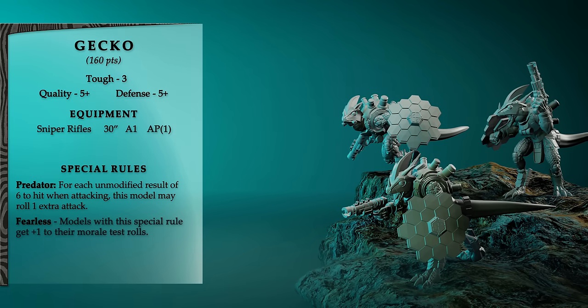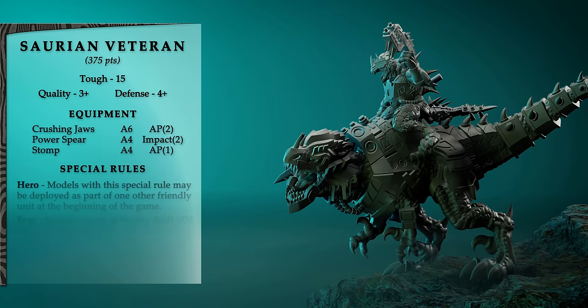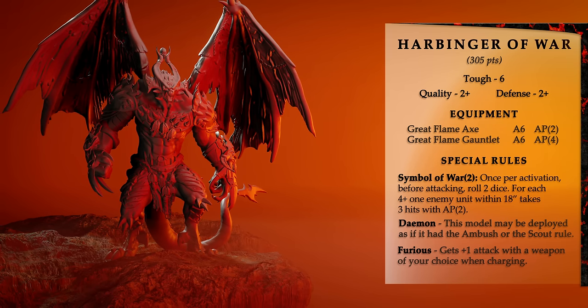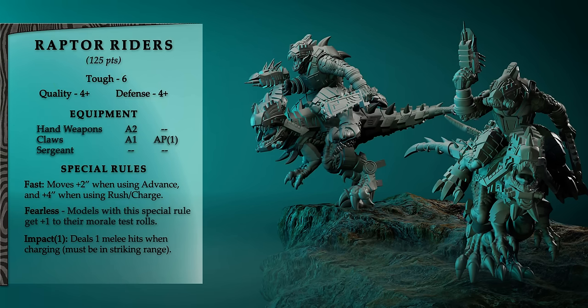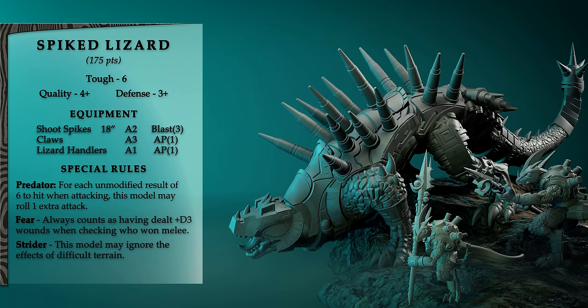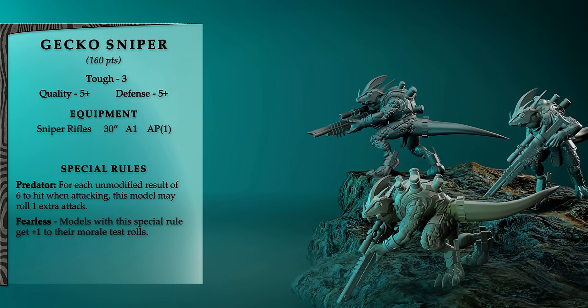Brent starts deployment with a unit of geckos with energy shields, then grabs a chariot cannon. He puts his leader on the table — a Saurian veteran on a Tyrannosaur. Dave deploys a unit of 10 blood warriors and attaches the great harbinger of war to them, both in ambush. Brent adds raptor riders, more saurians, a spiked lizard with indirect fire rockets, gecko snipers, and gators.